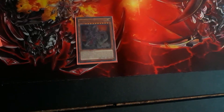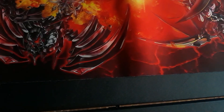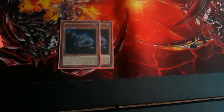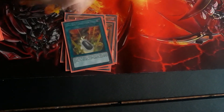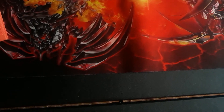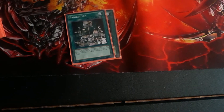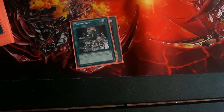Now the Dino Engine — obviously Ultimate Conductor Tyranno, two Ovi Raptor, two Giant Rex, and two Double Evolution Pill. And then you can take in cards like Fusion Gate, Prohibition for pesky cards like Necro Valley or Crystal Wing, or Rongobongo.